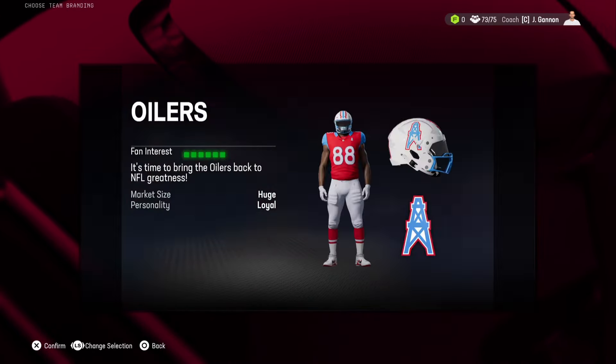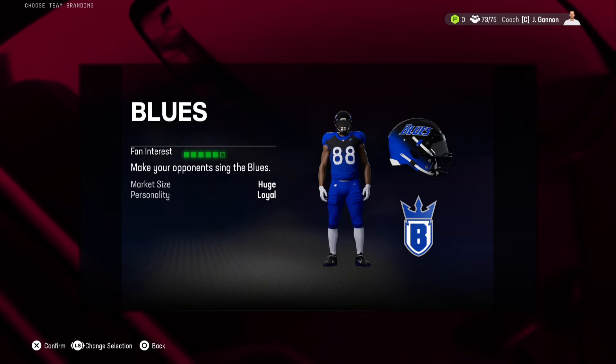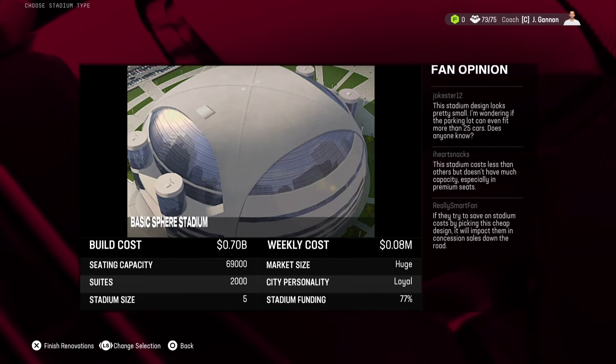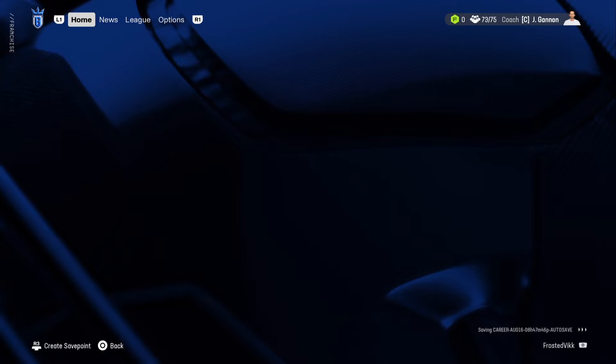It looks a lot different if you're on old gen, but this is what we've got going on. You choose what you want — I'll choose the Blues, the Houston Blues. I don't really know if that makes sense. Then you choose the stadium that you want. Let's choose another dome. Oh, I got a trophy on PlayStation for relocating a team — that's cool. And once you do that, you are now the Houston Blues.